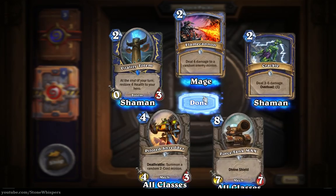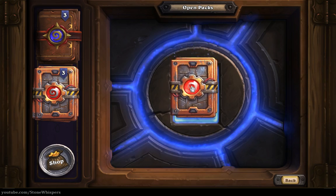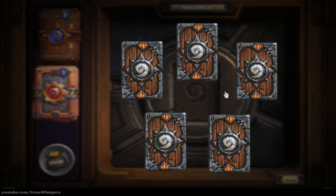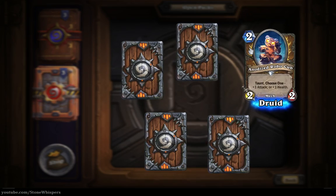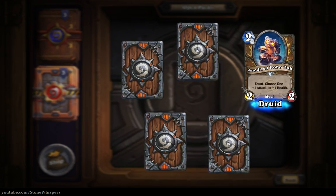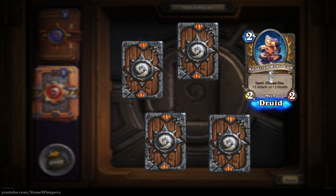It could be good - your opponent's definitely going to have to get rid of it somehow, but at the same time for two mana could you do something different like Crackle? Let's move on. Place the card in from the top and pop it open - it's an Anodized Robocub, taunt, and either plus one attack or plus one health for two mana. That's quite a nice little card, you get to tailor it towards your opponent. I think that could be a good staple for druids.